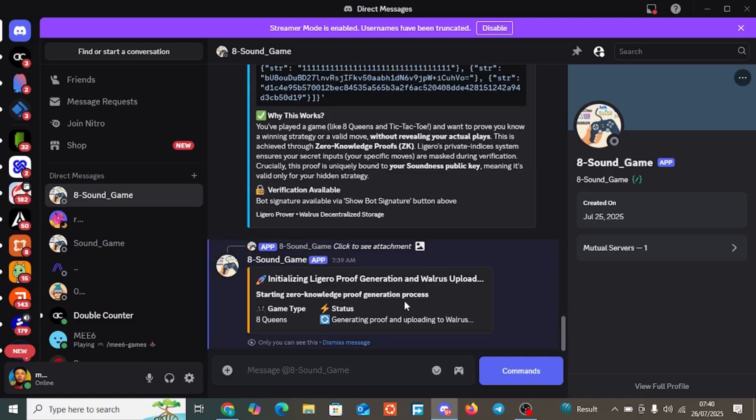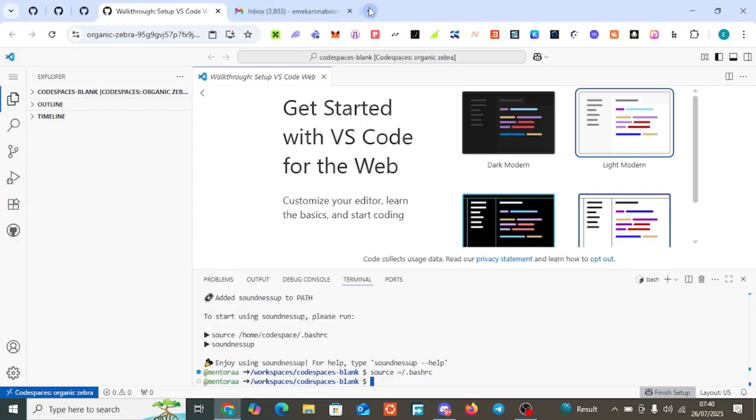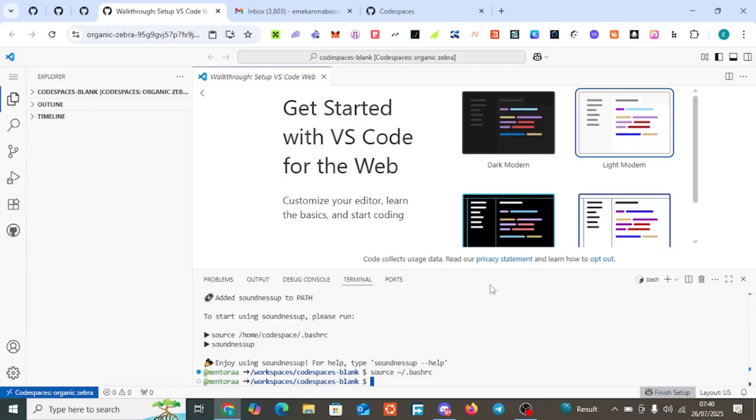After clicking Generate Proof, you'll see it initializing and then something will pop up immediately. From there, go to your GitHub Codespace. I'll put all the links in the description. Click on Use This Template to get started.